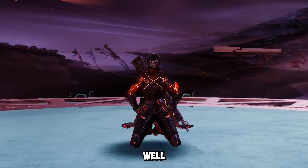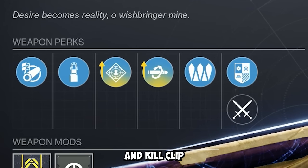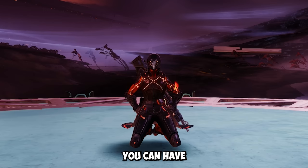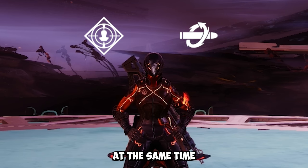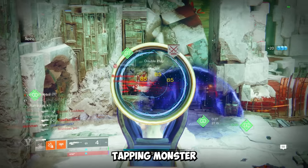Why is this weapon so unique? It has two of the best damage perks you can get — Rampage and Kill Clip — in different columns, which means you can have both of these perks procced at the same time. When Rampage and Kill Clip are both active, this Scout Rifle becomes a two-tapping monster.